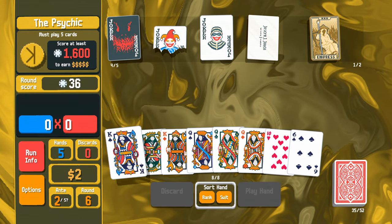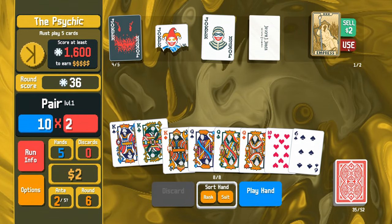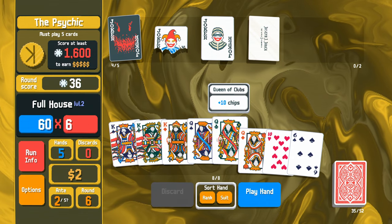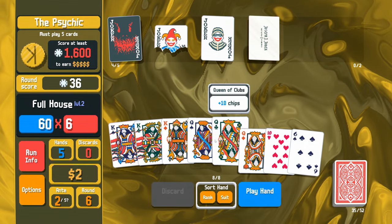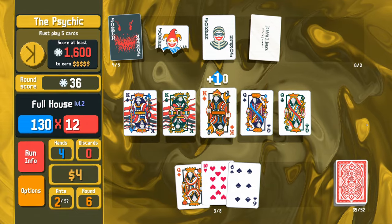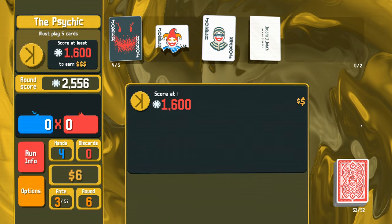That worked out wonderfully — now I can play the Empress to enhance these two kings, then play a full house: kings full of queens, with two extra multipliers and 100 extra chips because these are five face cards. That's two and a half thousand points — easy game.